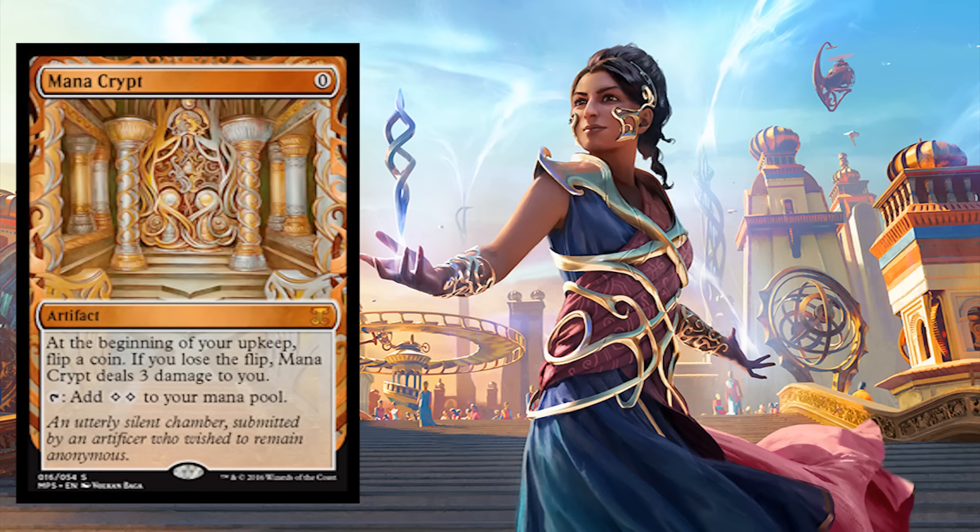Mana Crypt — now this one is a big hitter. Zero mana. At the beginning of your upkeep, flip a coin. If you lose the flip, Mana Crypt deals three damage to you. However, for zero mana you get two colorless mana — ramp city.